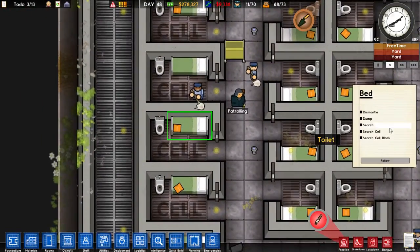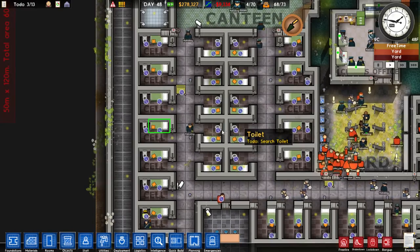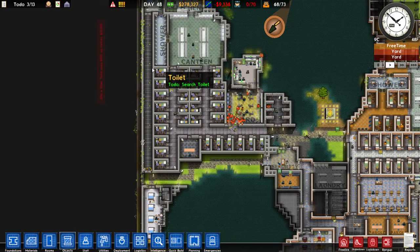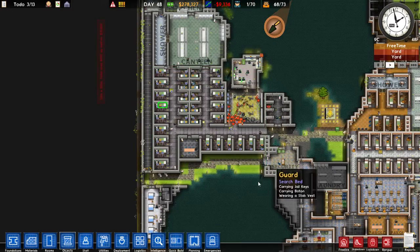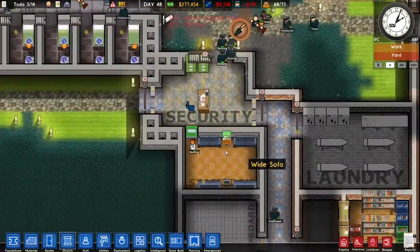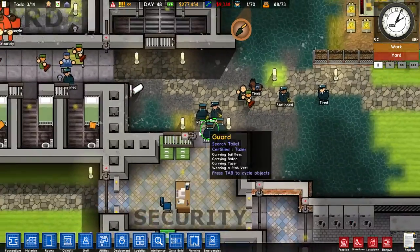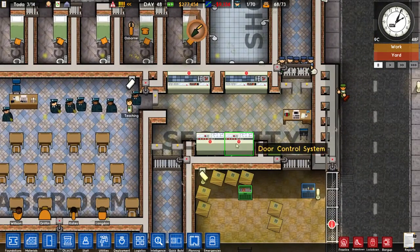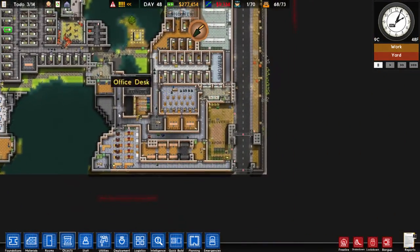It can also be used for your guards. So if we tell them to search this cell block, all of these will be added as jobs and queued up. But if we are impatient and don't want to wait, if we drag over the whole thing and release, that will make all these jobs high priority. All our guards — these guys were resting so they've been dragged over here — are now filing across to search these cells.